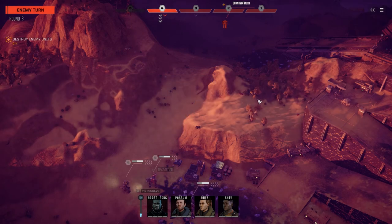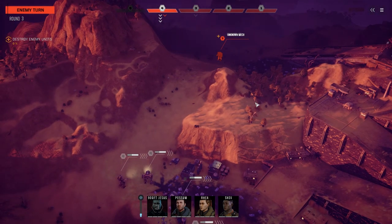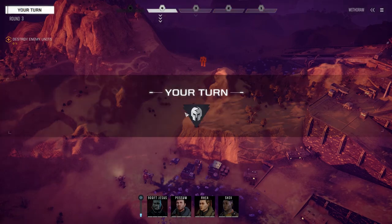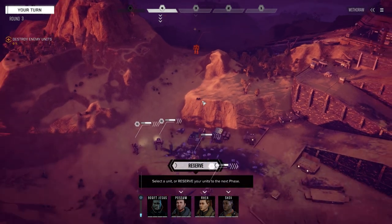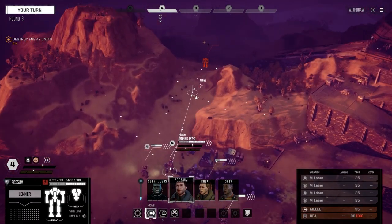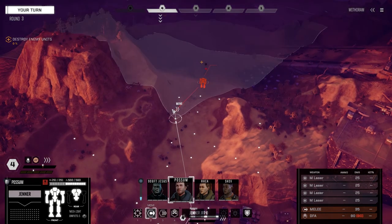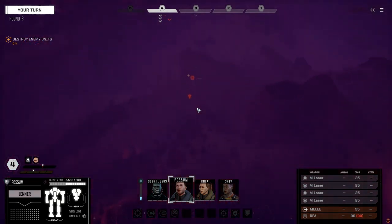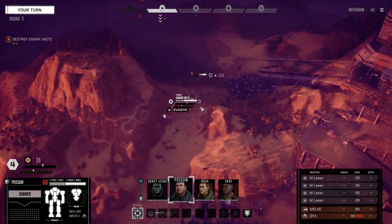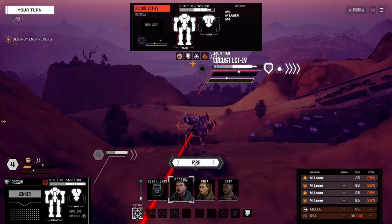Enemy contact - we've got a light mech up here. While we're waiting for these guys to appear, I've been recording a few episodes of my RogueTech campaign today. It's RogueTech Cold Forged - if you haven't watched it, feel free to go ahead and watch and see the difference between the gameplay in BattleTech and RogueTech. Such a huge difference. Locust - let's fire on this guy.